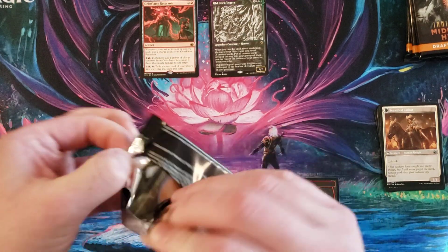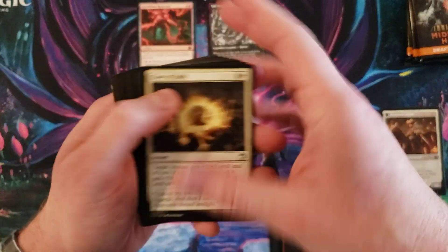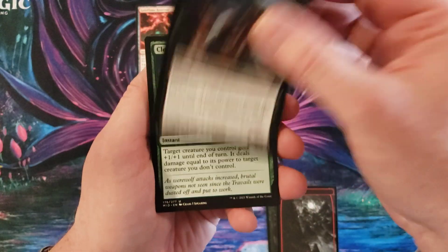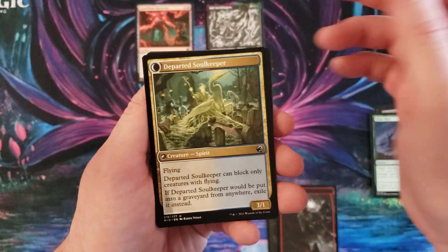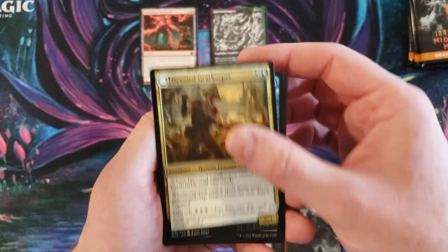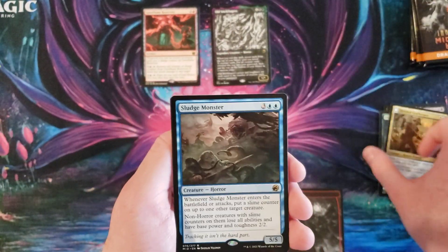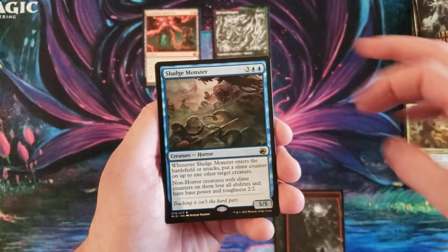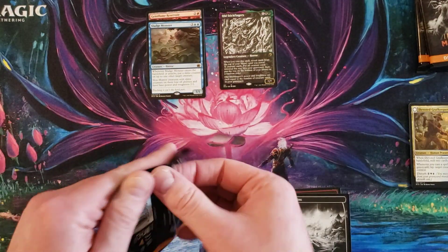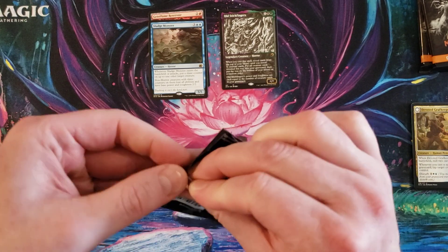I still don't really know what is going to be the huge hits. Will Reidane stay a huge hit? Probably. But Teferi looks awesome — have to admit I kind of hope to pull a Teferi. Departed Soul Keeper — so we need some spirit action. Devoted Graft... wait, that's weird. And a Sludge Monster.